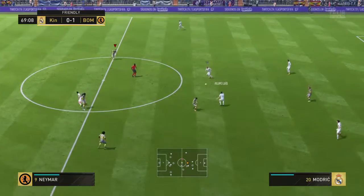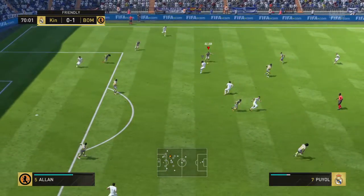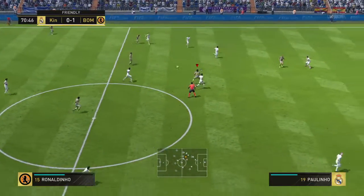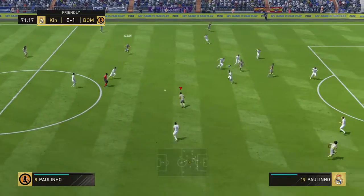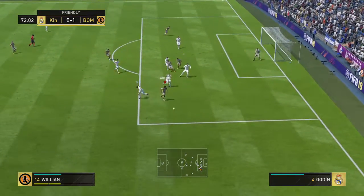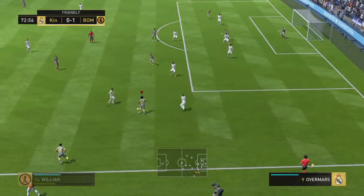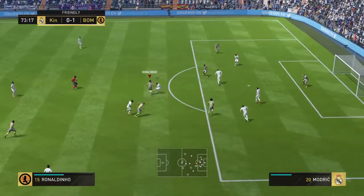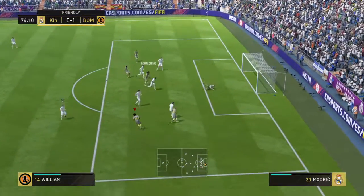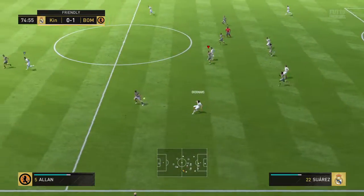Felipe Luis. Modric — good position. They've worked this attack very well, into quite a dangerous position now. Ronaldinho. Allen. Willian — now he's looking for some support. Ronaldinho challenges for the ball. Paulinho. Ronaldinho — very nearly a goal, it's hit the bar and it's back in play. Able to ease the pressure by that interception.